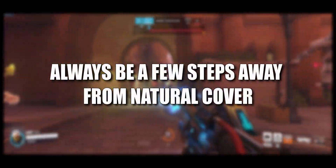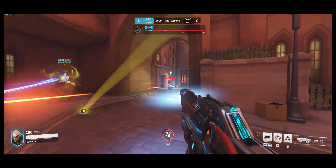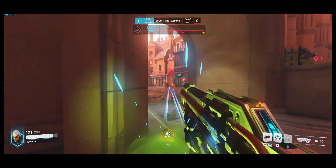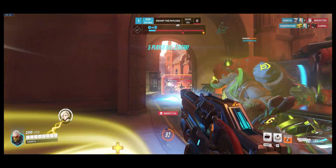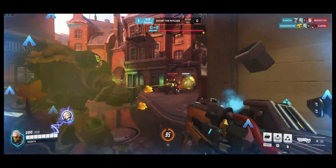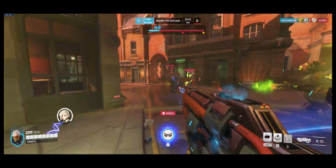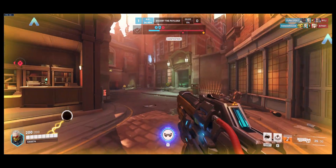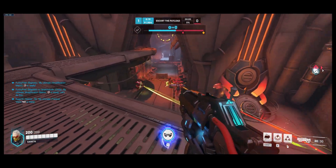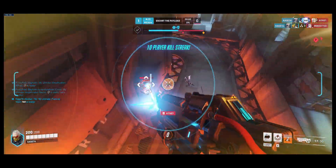Number one is always be a few steps away from natural cover. Ask yourself this question: if any big ultimates are thrown at you right this second and I give you three seconds to dodge them with natural cover, would you survive? If your answer is yes, your positioning is good right now. If your answer is no, you're most likely playing in a wide open space and that's bad. This gets you to actively think about your positioning at all times. Natural cover such as walls, buildings, or anything around the map is your best friend in Overwatch 2. You can counter any ultimate in the game by simply hiding around a corner.